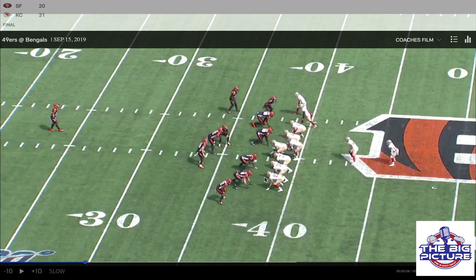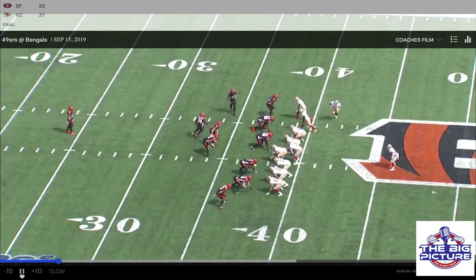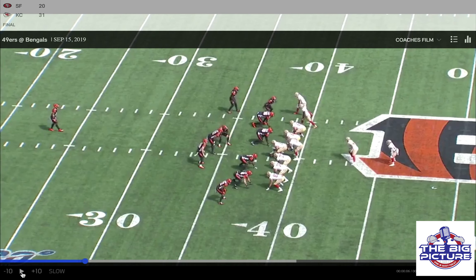Following the first down, their first play back — first and ten — what do they do? They come right back to that condensed formation, which forces Cincinnati to play the tackle box tight. Here they're at a three by one set, so we have three receivers in a bunch formation with the tight end right here. Of course, here comes the pre-snap motion, and what do you see? It's the same exact picture as their first play from scrimmage.